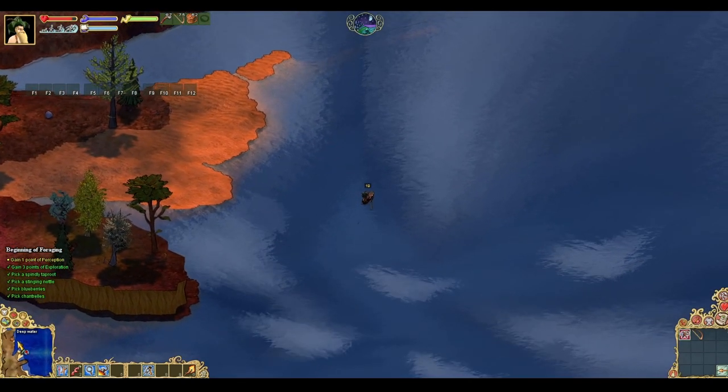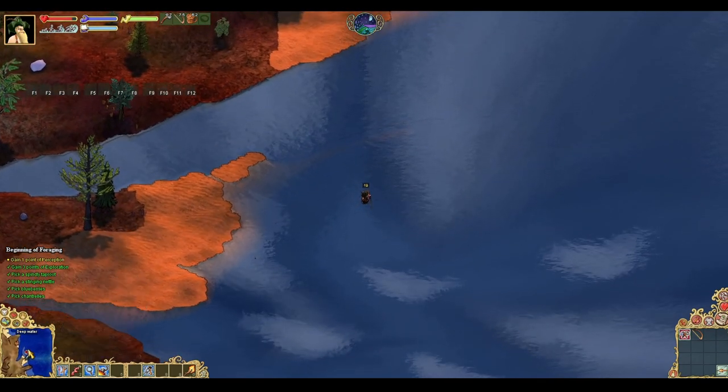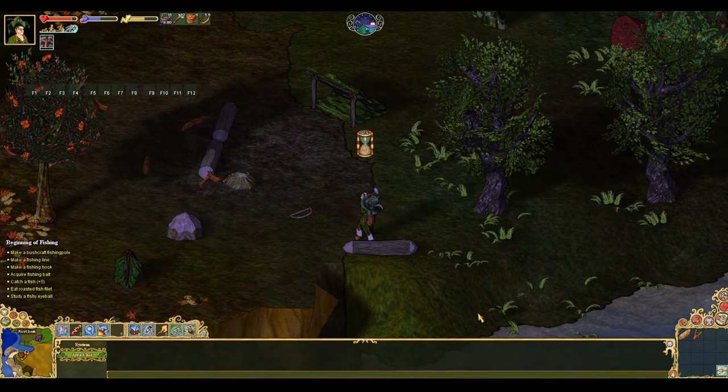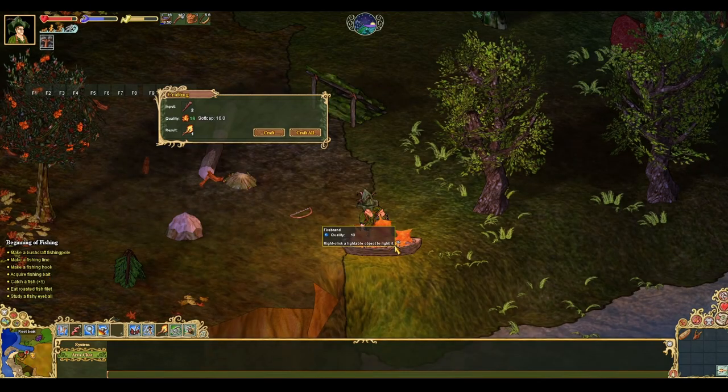To save time, you may want to traverse the world using a boat. Once you have the skill for boat making, unlocked through swimming, you can carve a dugout from a fresh tree log. Once carved, you will need to burn the interior for 20 real-life minutes for it to be usable.